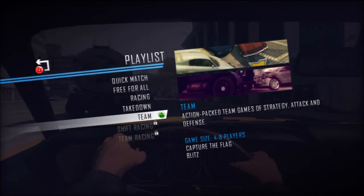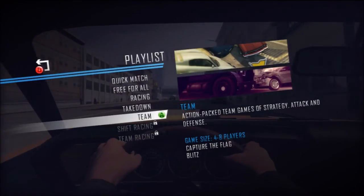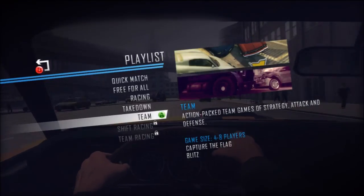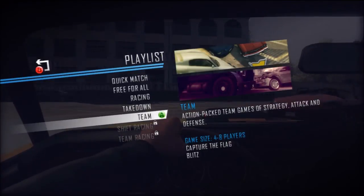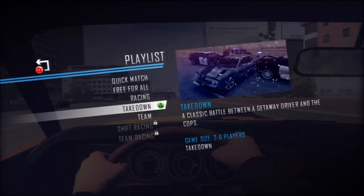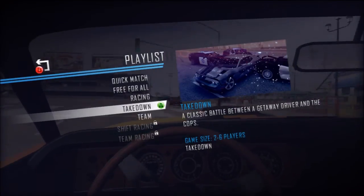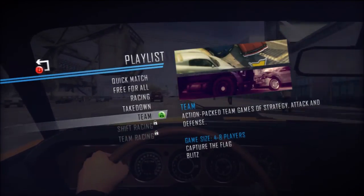I tried to set up a team match but I did it wrong. Playlist means we're just going to jump in and all the matches fall into some category of racing — we don't get to specify two specifically, we just say a general genre of racing we're interested in. That's because there's maybe not that many people playing right now, so it doesn't want us to have a really long wait time. The fewer categories, the more likely they'll find someone to play.